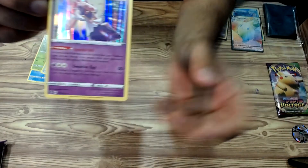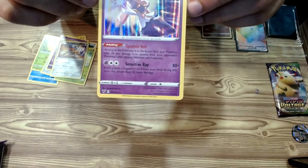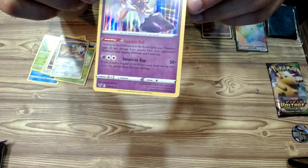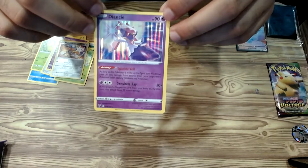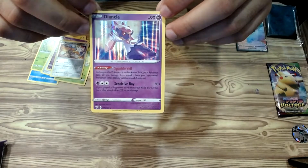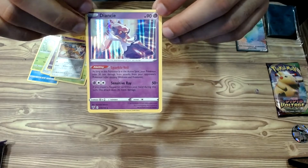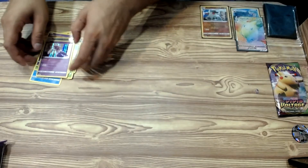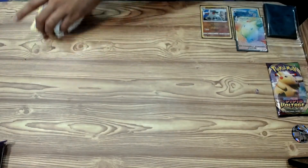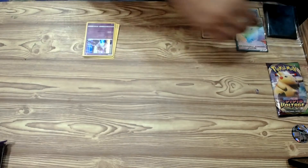And the attack is Sensitive — if you've played a supporter card from your hand during this turn, this attack does 70 more damage. This is a very nice holographic. I really like how the Vivid Voltage Sword and Shield holographics are — perfect. All right, so that's sleeved up.